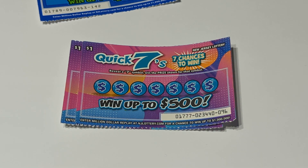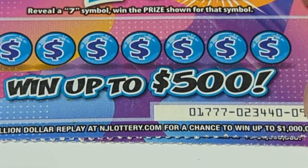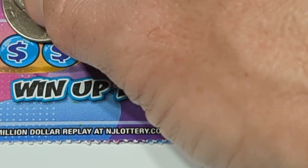I'm gonna zoom this in the best I can so we can get the whole picture. I gotta reveal a seven and then I'll win — reveal symbol seven, win the prize showing for that symbol.